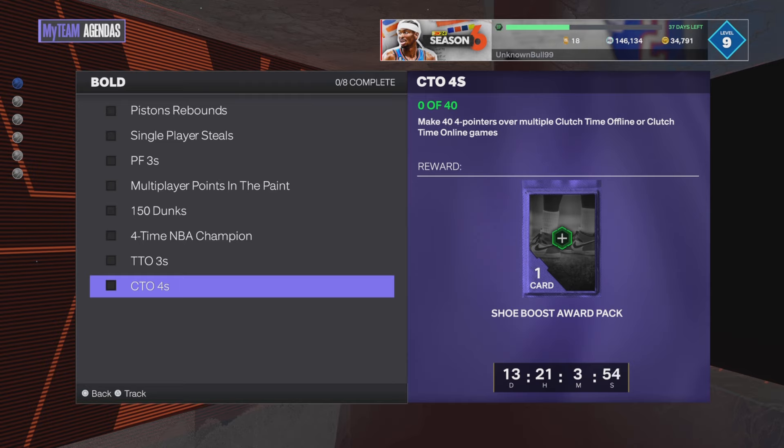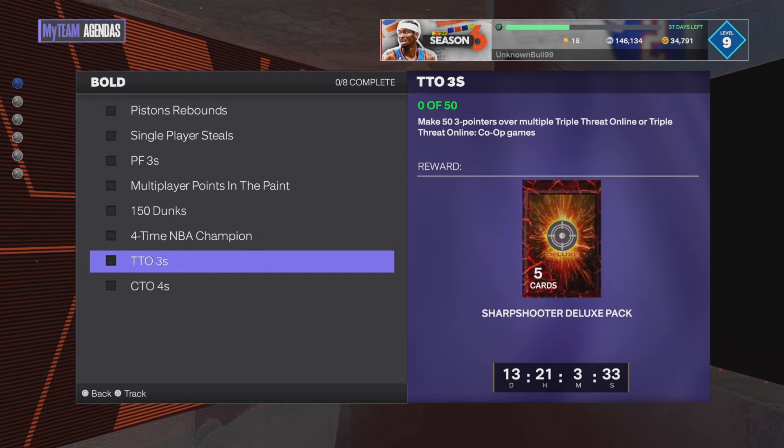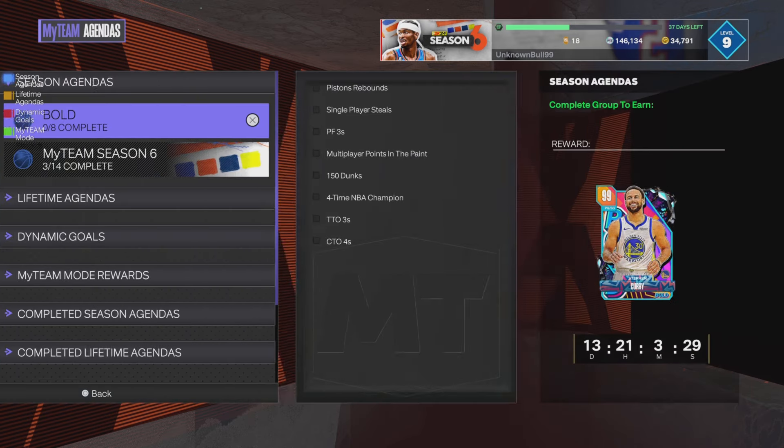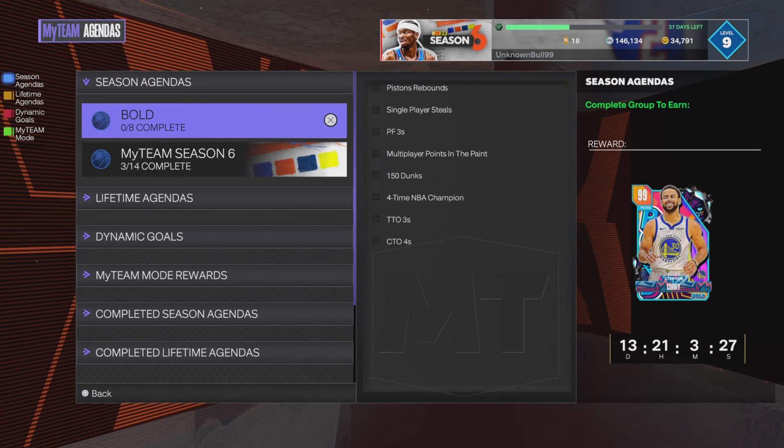All you have to do is make 44 pointers in clutch time offline. I thought this was going to be an online-only challenge, and knowing how people play, most people aren't just going to let you shoot four pointers — so it would be difficult. But in clutch time offline it's the computer, so yeah. I wasn't expecting to be able to grind for these cards so easily.